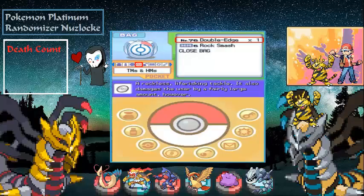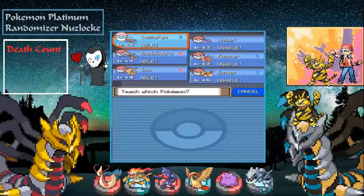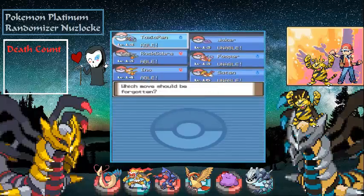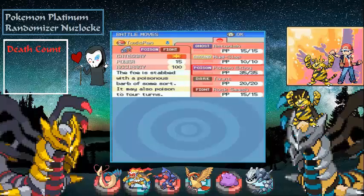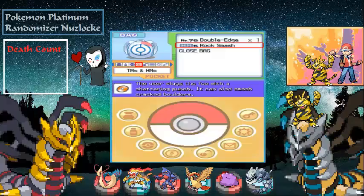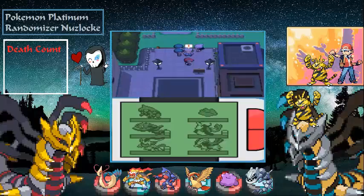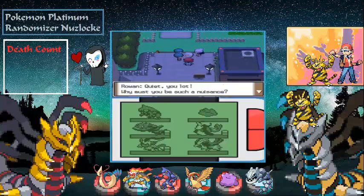We need to teach Toxic Croak Rock Smash for the upcoming route. I'd rather have it on Toxic Croak than any other Pokemon. Up ahead we've got Professor Rowan and — I believe — Team Galactic. We'll skip their dialogue. Yep, Team Galactic — I was right.